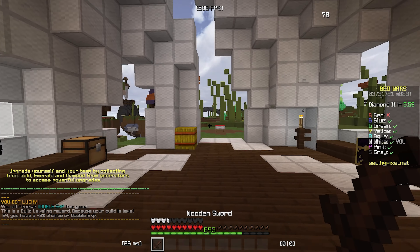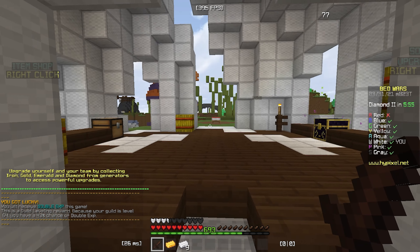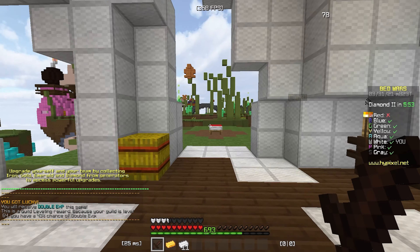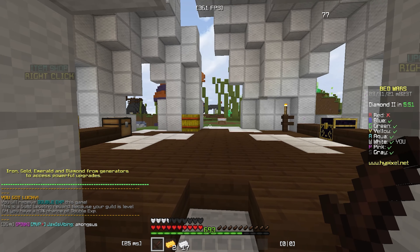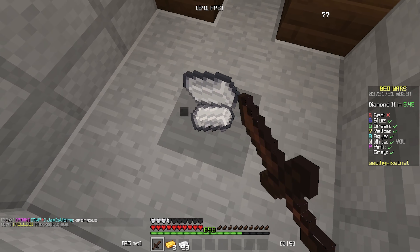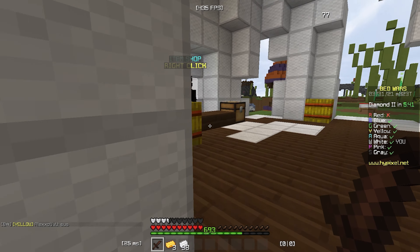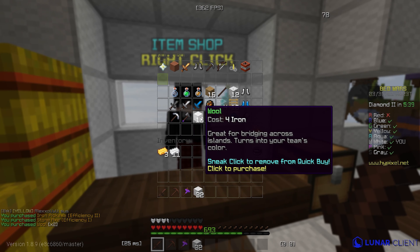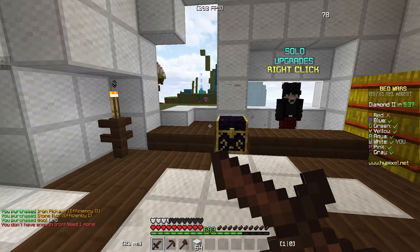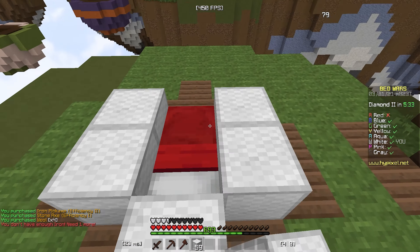So this map isn't even bad — I really actually like this map. It is easy for clutching, because you can use like 10 blocks to get to mid, and you have access to all the emeralds. I did forget to mention this, but this map is a fast iron map, so it just makes the map even better for sweats like me.